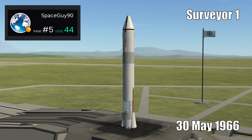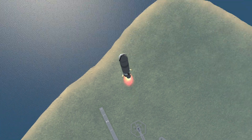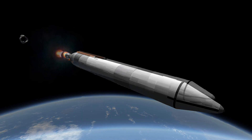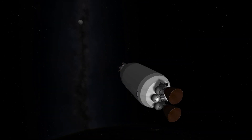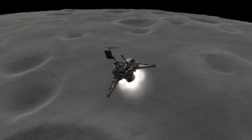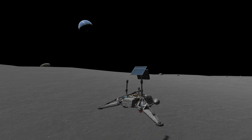Surveyor 1, created by SpaceGuy90. Surveyor 1 was launched on the 30th of May 1966, and by this point the US was getting pretty confident with their Atlas-Agena assembly — so confident, in fact, that they landed the Surveyor probe on the Moon on their first attempt. Unlike the first two craft that only needed the extra Agena stage to get them out into space, this craft needed a further two stages: one being the extra rocket motor used to reduce a lot of the relative velocity just before landing, and the last being the spacecraft itself, which had its own thrusters for the actual touchdown. Surveyor 1 wasn't the first probe to successfully land on the Moon, but it was the first to do so with a controlled descent, mastery of which would be crucial for the later Apollo missions.